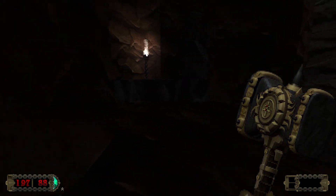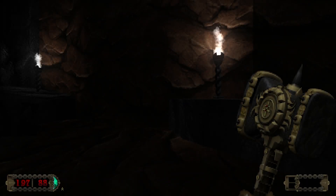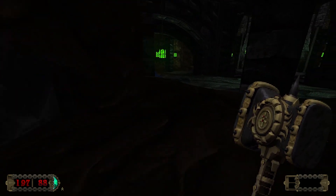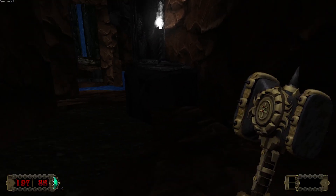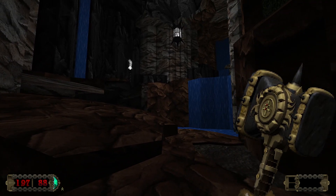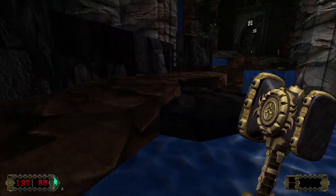A loading zone. Presumably end of level type of deal. Kill something — we did a good thing, we moved on. It is really, really dark down here. You can go from one thing to another — you can go back and forth. Their loading zone is kind of like Half-Life. I wanted to see if you could actually go back, which you can, apparently. Let's play a little longer because we've got to see if we can get another weapon.